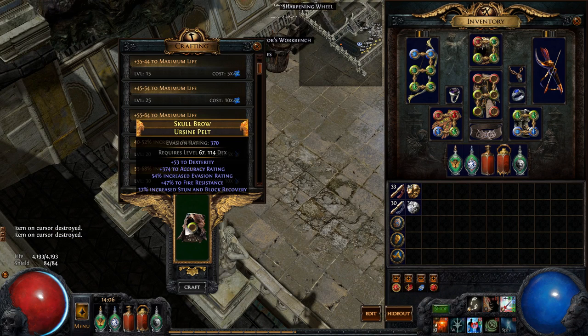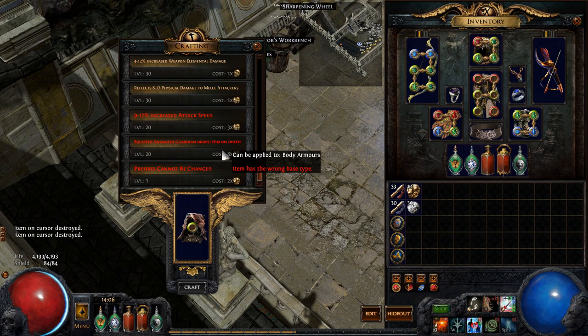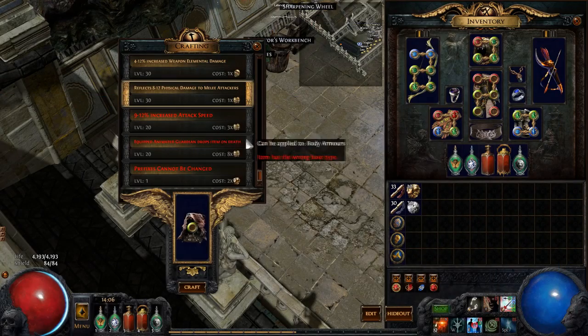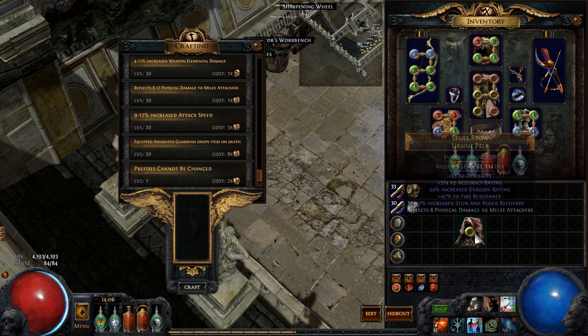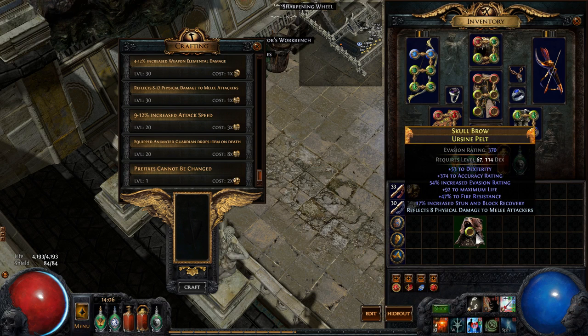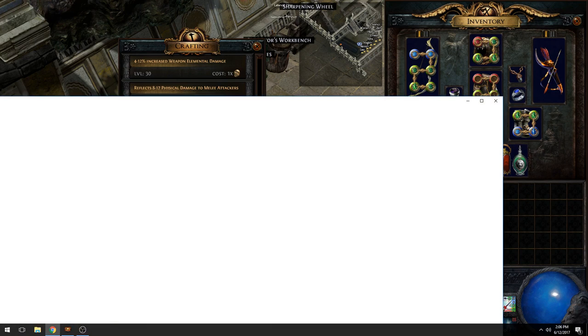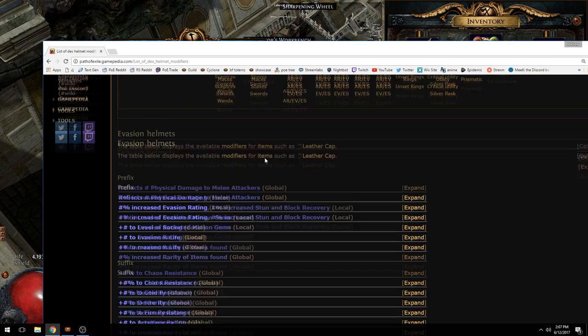So what can I block in this thing? It's full suffix — I can block one prefix. I kind of want to get life. I can hit thorns. Alright, so I gotta block thorns then just exalt and pray. Okay, so we just hit T1 life. This is a 5-mod T1 earth sign belt.